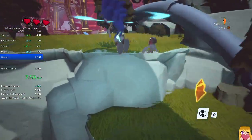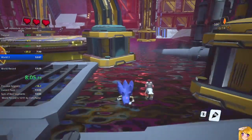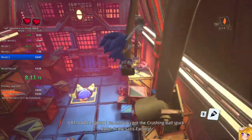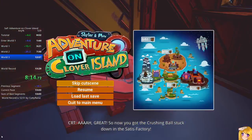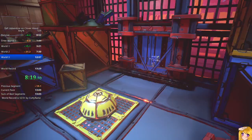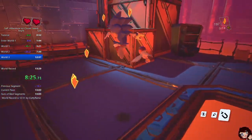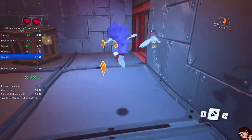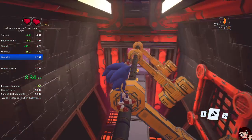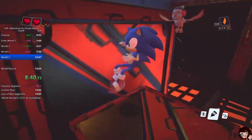As noted earlier, the jetpack has a jetpack jump, gliding, and also a roll. The roll animation is quite special — it overrides other animations, including the staggering animation. Normally when you go into a liquid you get damaged, the stagger animation plays, and you're sent back to your last standing position. However, if you cancel the stagger animation with the roll, you can avoid being reset.